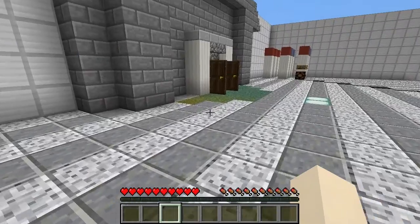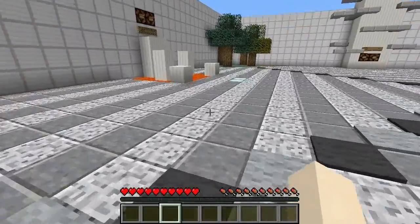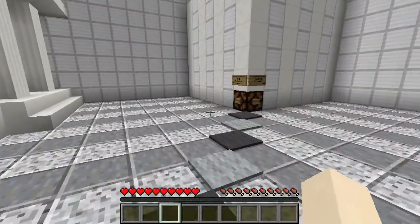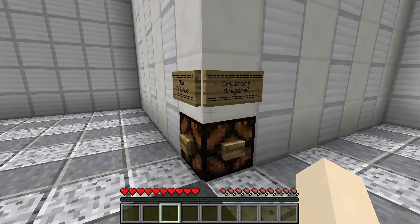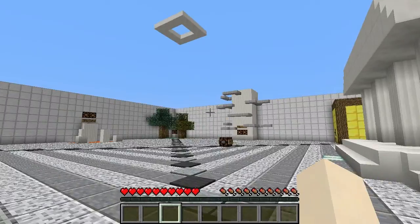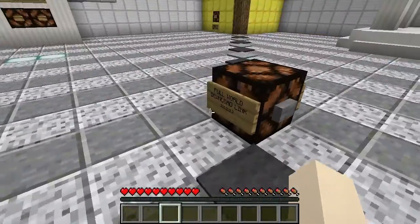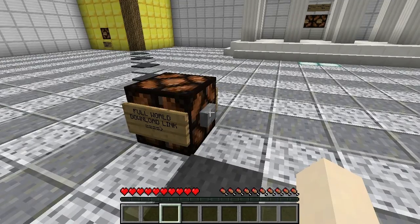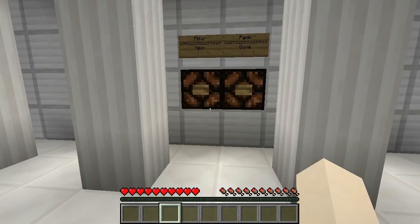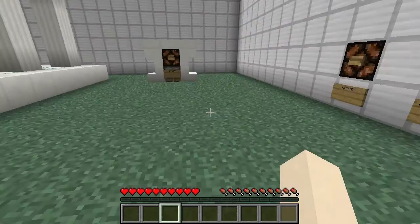Why are there so many? 1, 2, 3, 4, 5... There's like way too many. Pillar Crushers is the multiplayer minigame. Full World Download Link. Pillar Panic minigame. Here we go. I think this is the only one that actually works in this file, maybe.